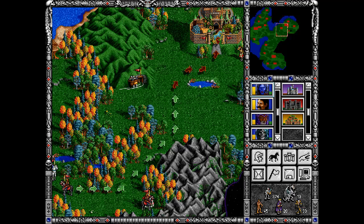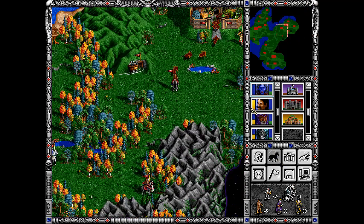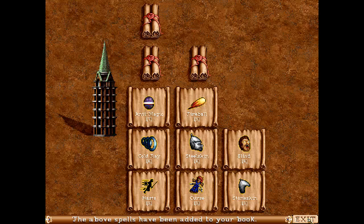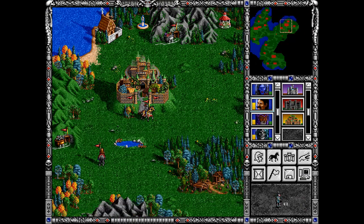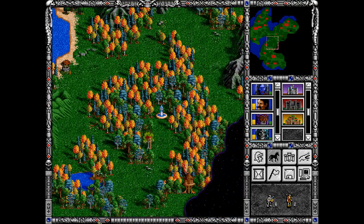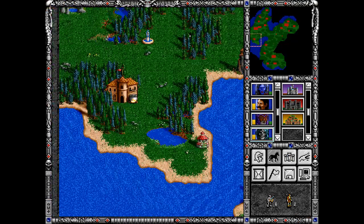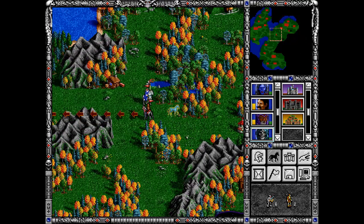I have built a mage guild in this town and some different pieces, so I will return really quickly to learn those spells. Maybe I will do the same with Lord Kilburn. The above spells have been added to your book — that's excellent. And I will move Sandro to this area on the map so he can visit those gazebos and gain some experience.